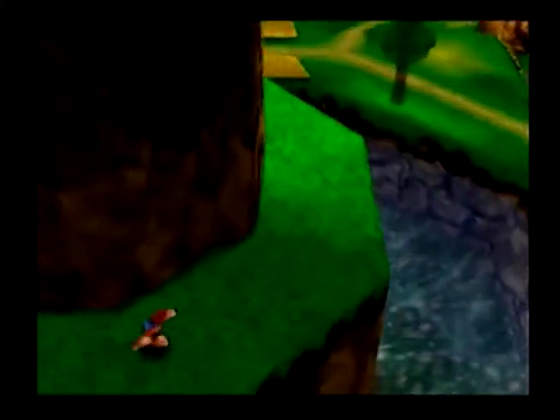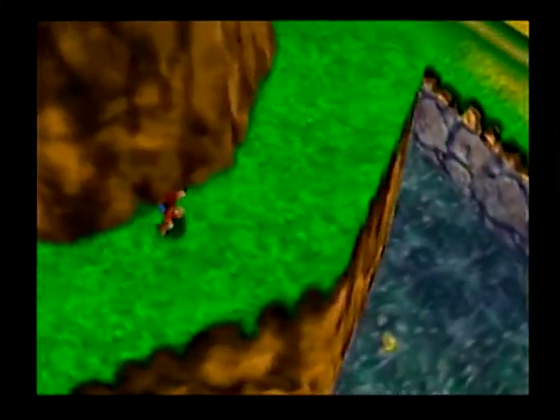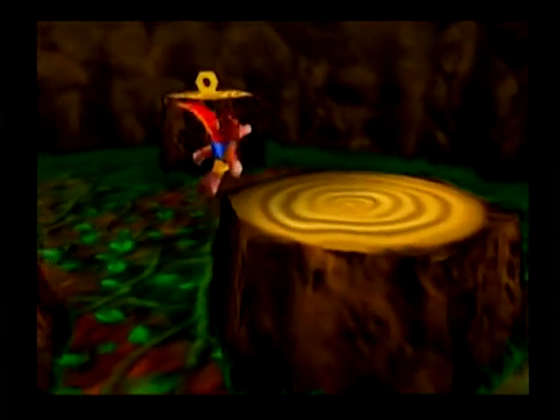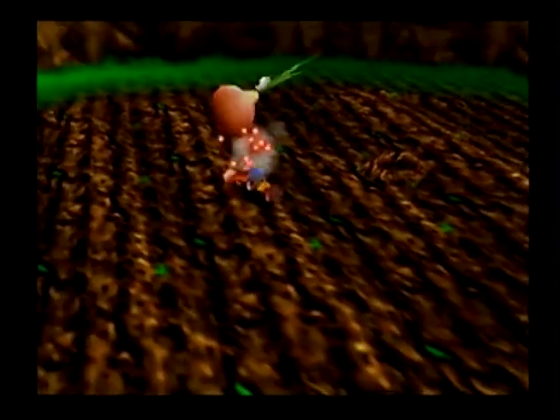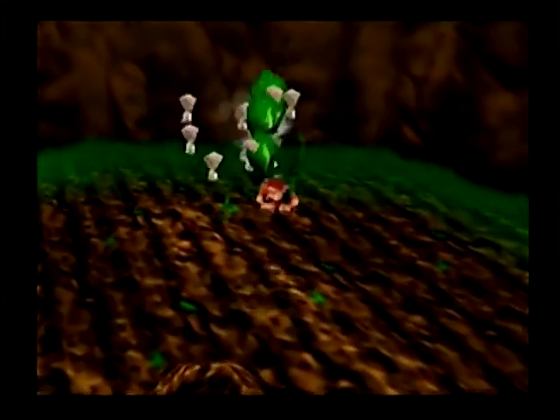You play as both Banjo the Bear and Kazooie, the bird in his backpack who aids with certain moves and provides comedic relief. Right at the start, you're able to jump and hover, backflip, swim underwater, climb trees and poles, punch, roll, do this sliding stab attack, and this jumping pecking attack.